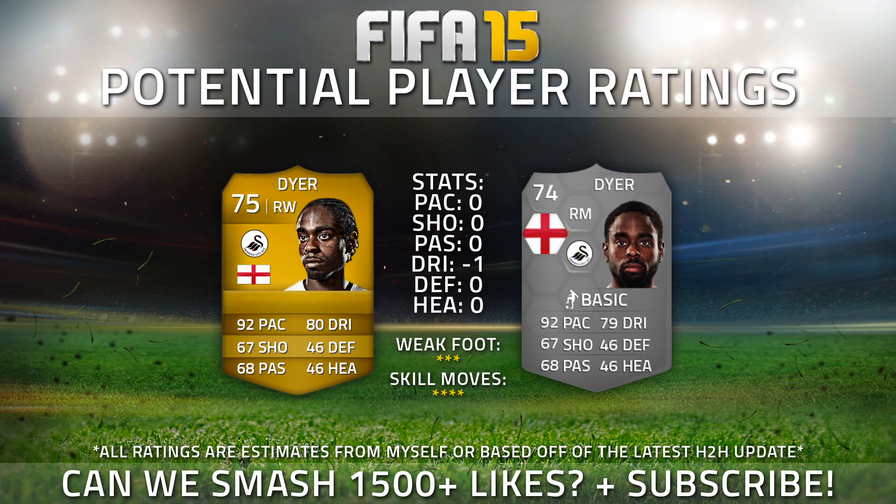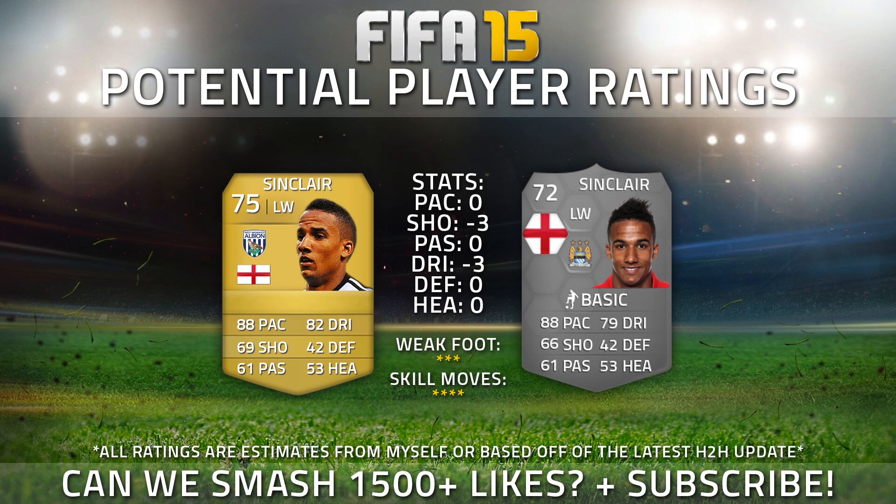Now we've got one of my favourite silvers from FIFA 12 — Nathan Dyer of Swansea City. Like Gylfi Sigurdsson, there aren't really too many stat changes. The only thing that actually changes is dribbling down by 1 to a 79. The reason he's gone from a 75 to a 74 is either because in-game stats have changed a lot, or the fact that he's gone from a right winger to a right mid, which can reduce the player's overall. For Swansea last year he played 37 games, getting 6 goals and 2 assists. On FIFA 12 this guy was incredible — he had a ridiculously good in-form — and hopefully he can get another one on FIFA 15.